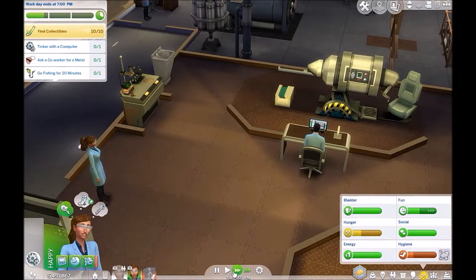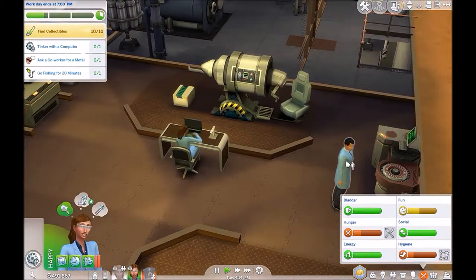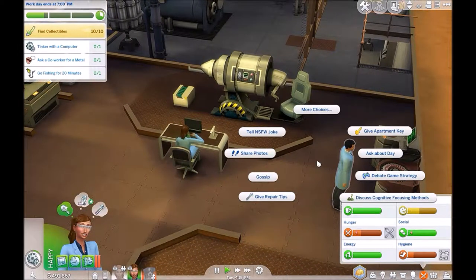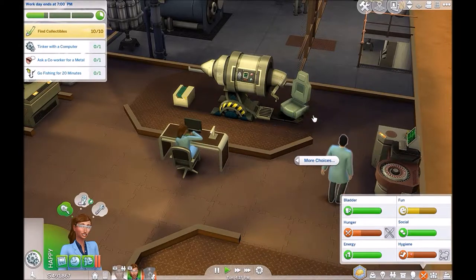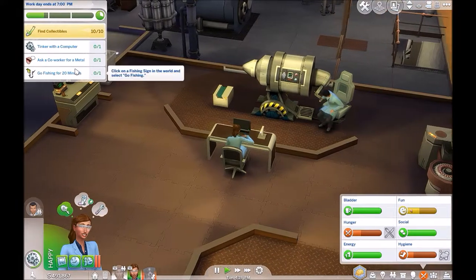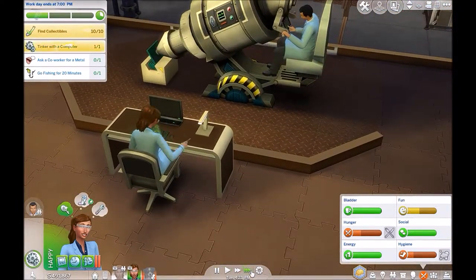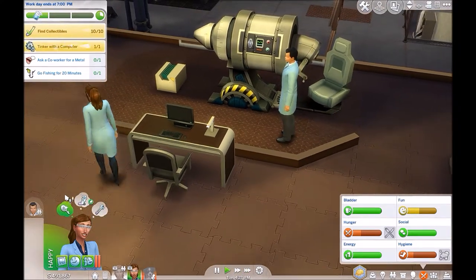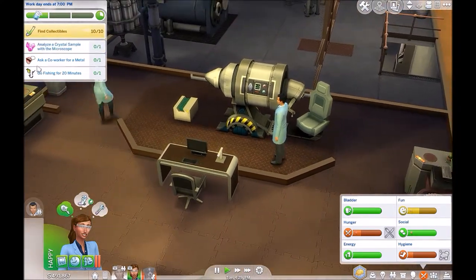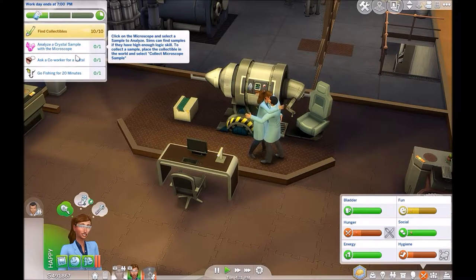Hurry up. Just — can you? Good. Thank you. And then — do you know? She knows you, right? So, can we ask for a medal? Yes! Oh my God. She spent too long doing the whole thing. Quick, quick, quick, quick — I want this quick. What's this? Analyze a crystal sample with a microscope. Okay, so — crystal sample. How do we do that?